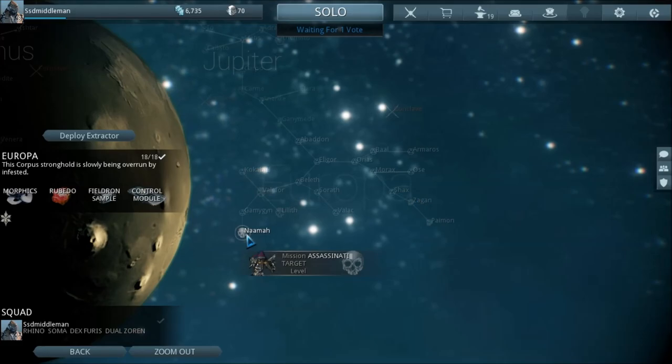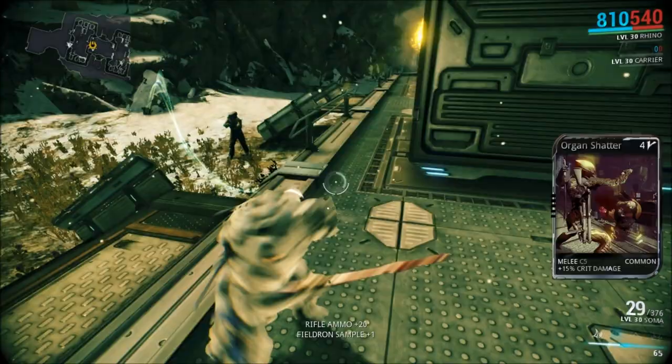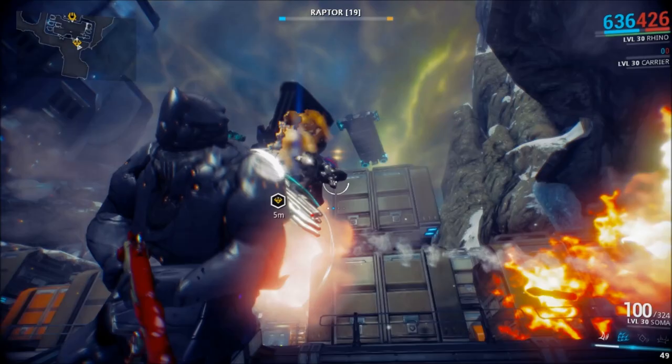The only place you can get it is from the Raptor boss, and that is interesting in itself that it is only dropped by a boss, as I don't think there are any other mods like that. What the Shock Absorber mod does is it will give you a damage resistance on knockdown — 20% at max rank and 5% at the lowest rank.